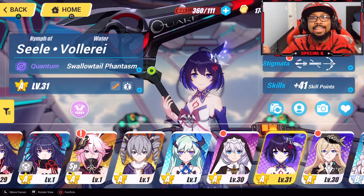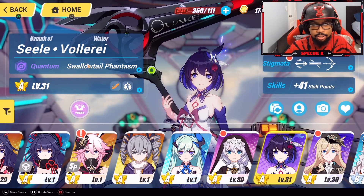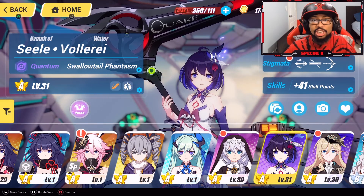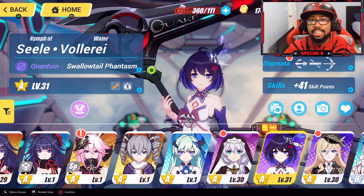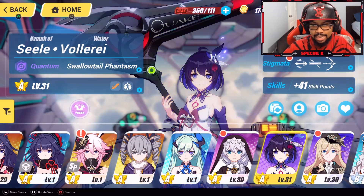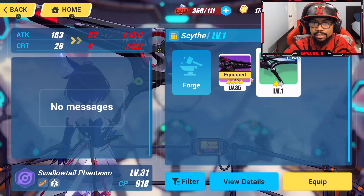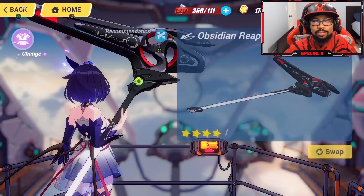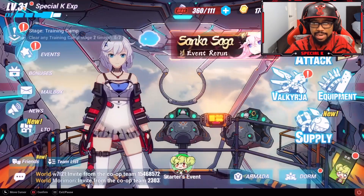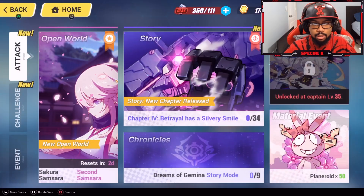What's up guys, welcome back with some more Honkai. Today I just legitimately unlocked Sealy, so I was like I haven't played as her. I just upgraded her stuff, her skill points, her weapons. She also uses quantum so I'm assuming she has to be really good. We're about to try her out for the first time. She has like a reaper type weapon, a scythe. I have not seen her gameplay and I definitely haven't played as her.